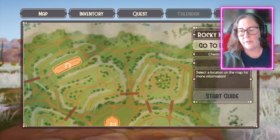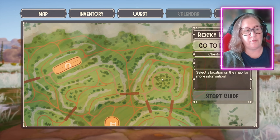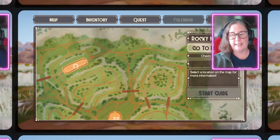Hello everyone. Today we are finding the three new tack chests that are located in the new Rocky Mountain area. So the first area is the flexibility training area, right in here on this side.